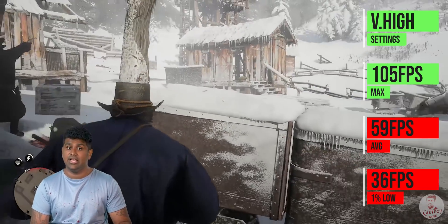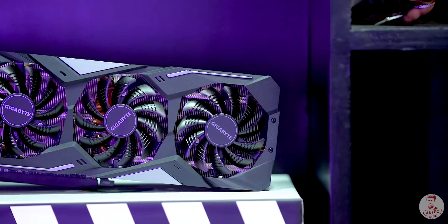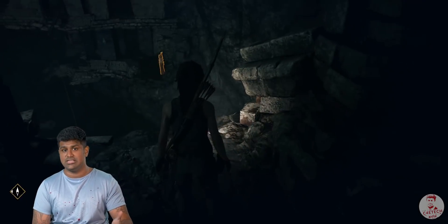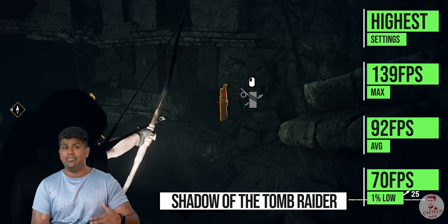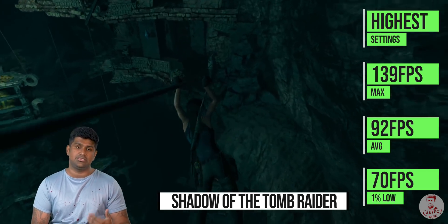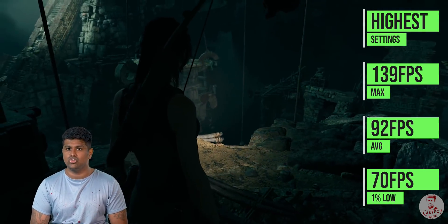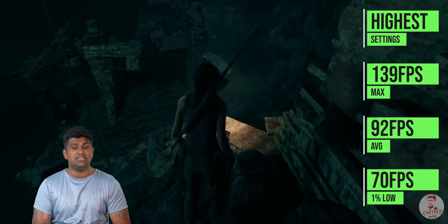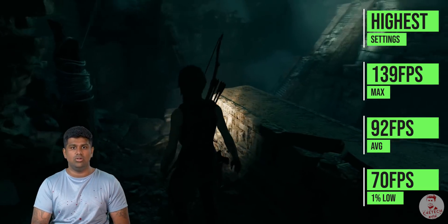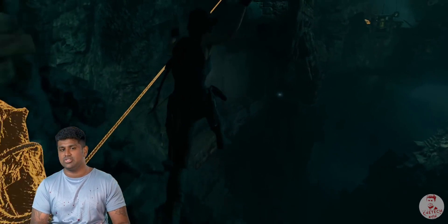Here we have the Gaming OC RGB card with a triple fan cooler, heat pipes, and RGB lighting. Testing at the high preset, the average is 93 FPS and the 1% low is 70 FPS. At high settings, the 5600 XT delivers solid numbers. There may be a chance to further reduce temperatures with a better cooler variant.